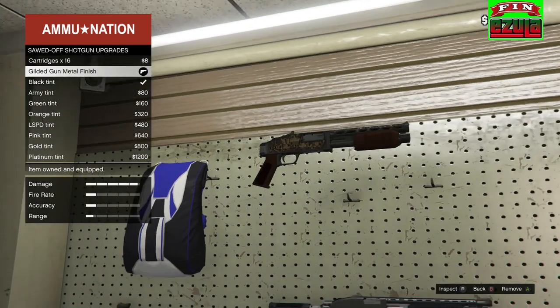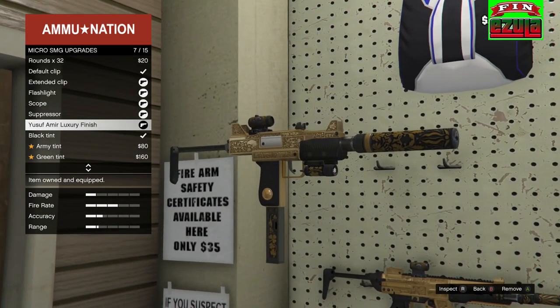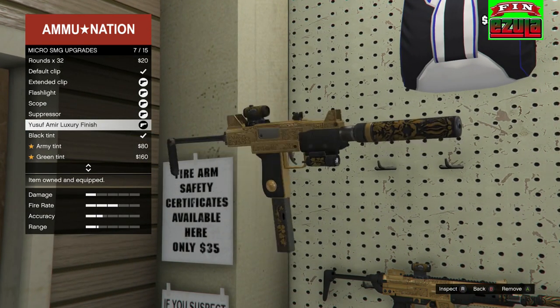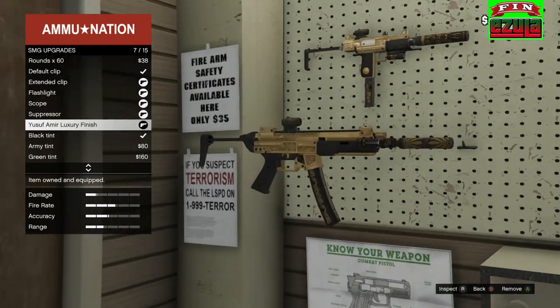And here we have the sawn-off shotgun. If we pick this one we can zoom in even closer. This is just cool as hell — check it out guys. Let's take a closer look at this one too.